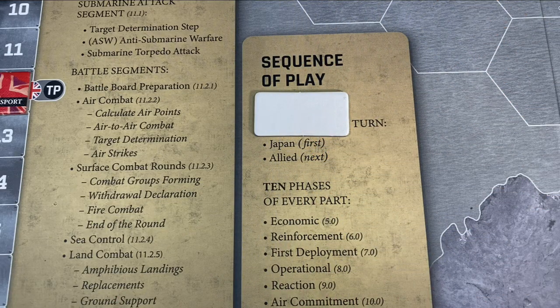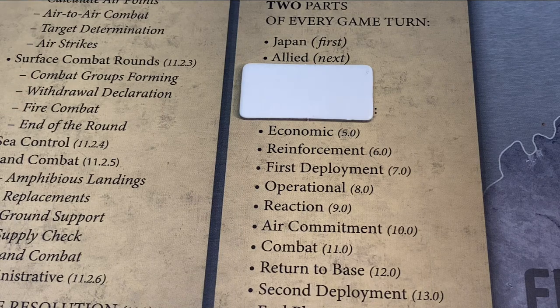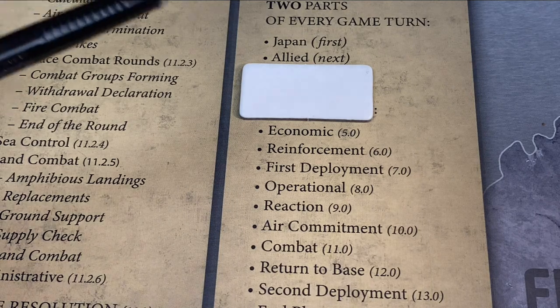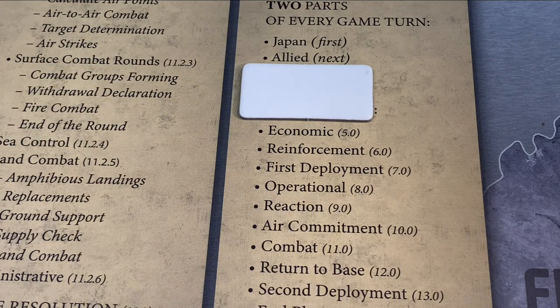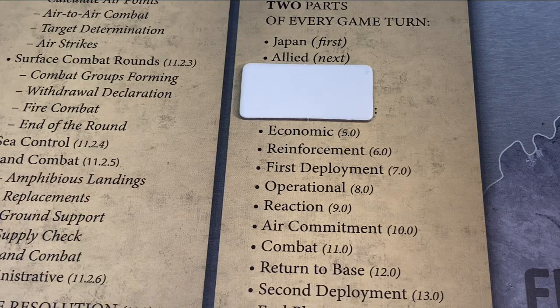The sequence of play begins with the Japanese half of the turn. The first phase of each turn is the economic phase. For the Japanese, the first thing they do is pay to transport all oil from the oil hexes to the Japanese mainland. For every oil hex that they own, they generate eight oil points, and they have to pay eight transport points to transfer eight oil points. So potentially they need to reserve up to 24 transport points from the prior turn to move the oil — some measure of planning ahead is required.